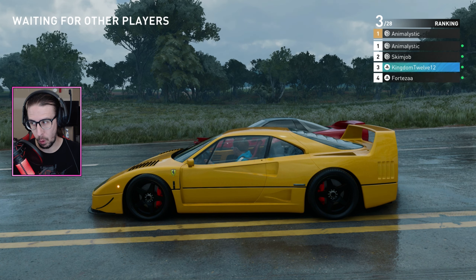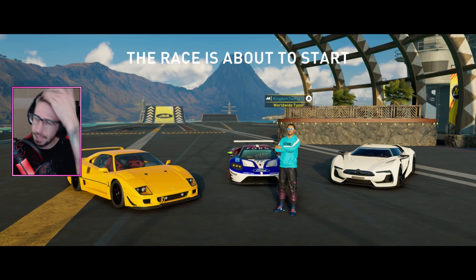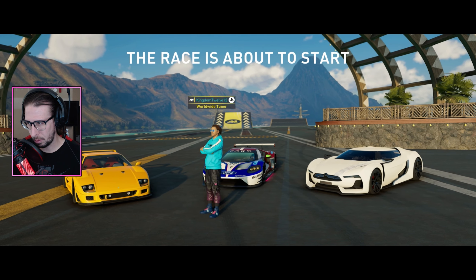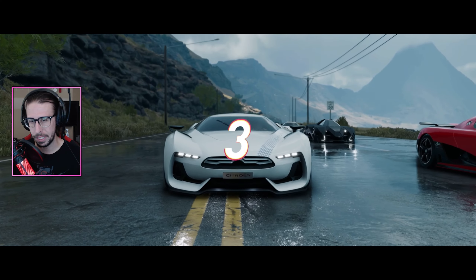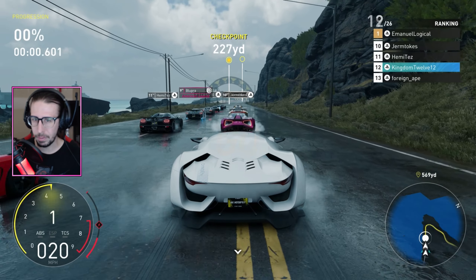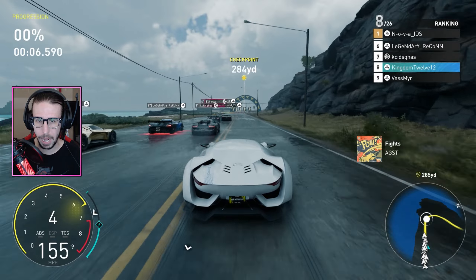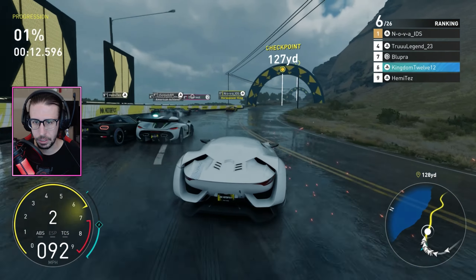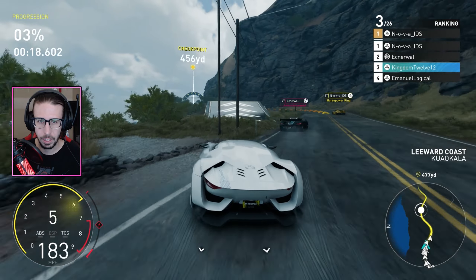That's the Citroen GT. Everybody's using Bugattis and Lamborghinis, but this Citroen GT — every hypercar I've tested tops out around 298, and this one goes to 309 and actually clicks over to 310. With these settings I'm still fine-tuning, but we're blasting past the whole pack. I should have rammed them the way they do to me. As you can see, we're easily making our way to the front, no problem.